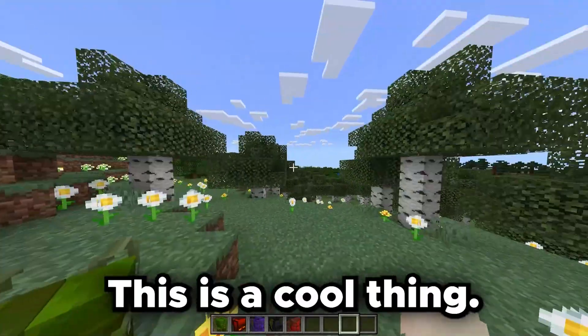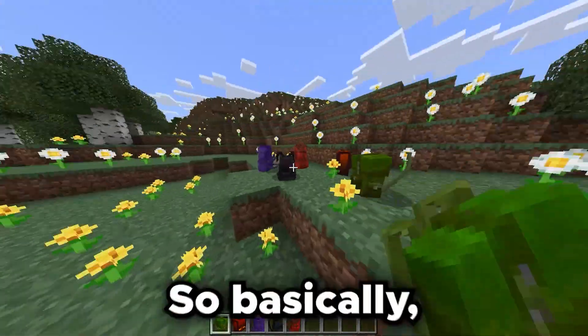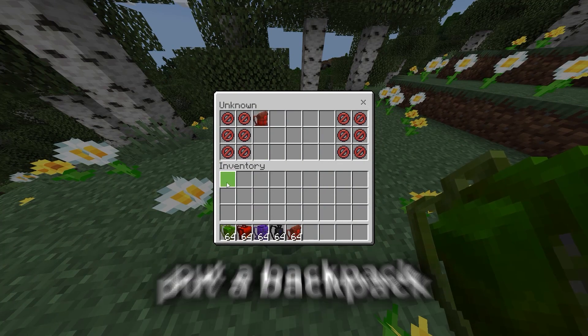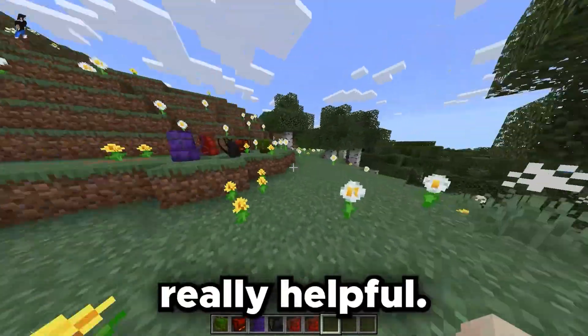So we got the backpacks over here. This is a cool thing — you don't actually wear it, which is pretty cool. It doesn't take inventory slots and it doesn't take any armor slots, which is really helpful. You place it down, open it, put all your stuff in. You can even put a backpack in a backpack. Then you just break it, pick it up, and there you go — it's kind of like a shulker box.